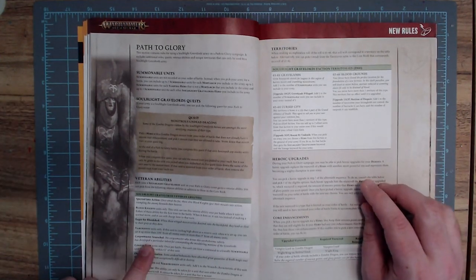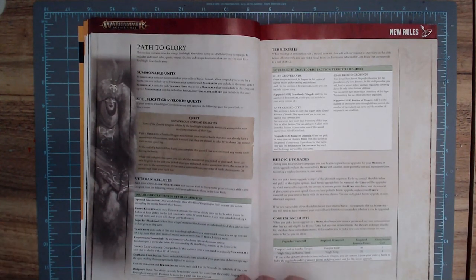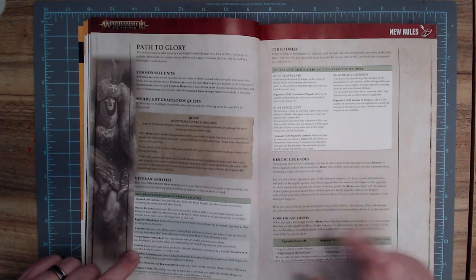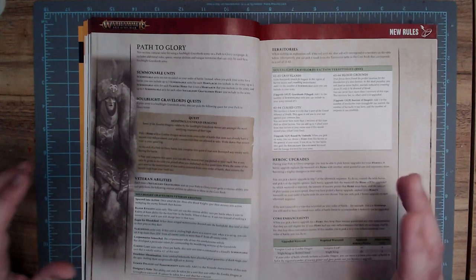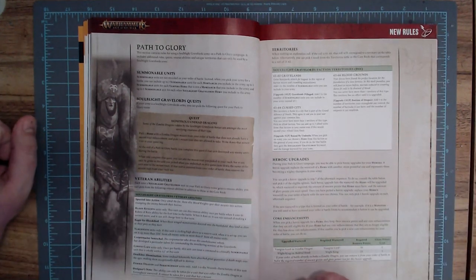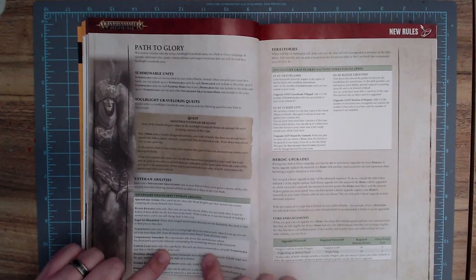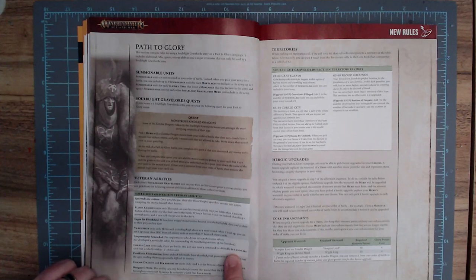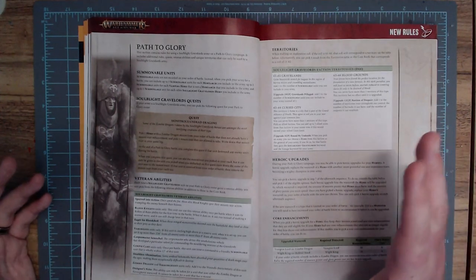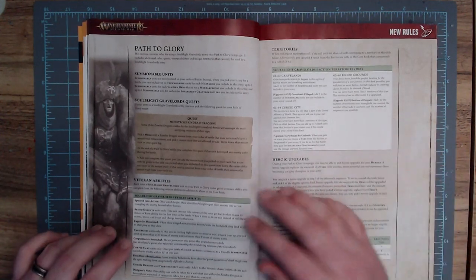The next one is the Corpse Master Seneschal, specifically for Corpse Carts — which, I'll be honest, is my favorite unit in Warhammer. I just love the idea of throwing a bunch of dead bodies into a cart and now you're a weapon. Once per battle, this unit can issue a command to a friendly summonable unit that's wholly within 12 inches of it. It's simple and straightforward, but it gives them an option they didn't really have before, and I like that.